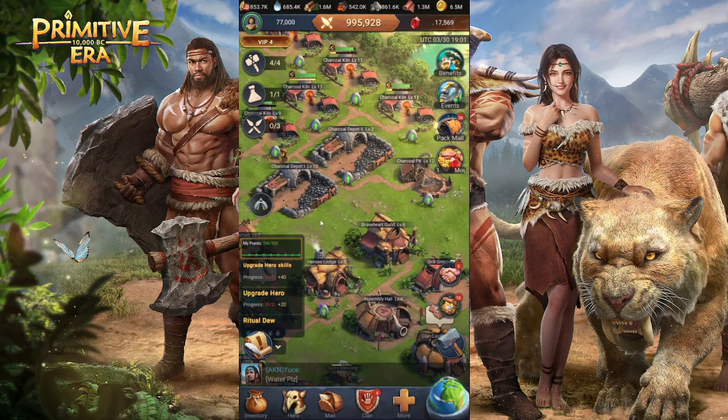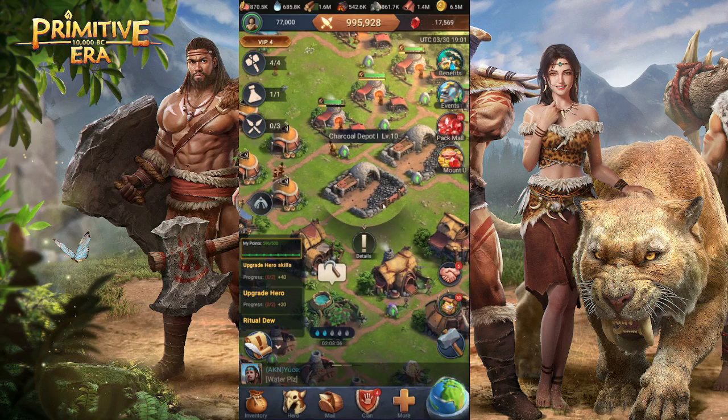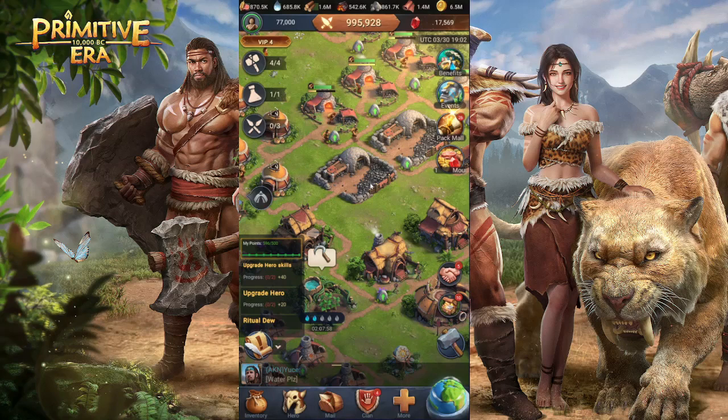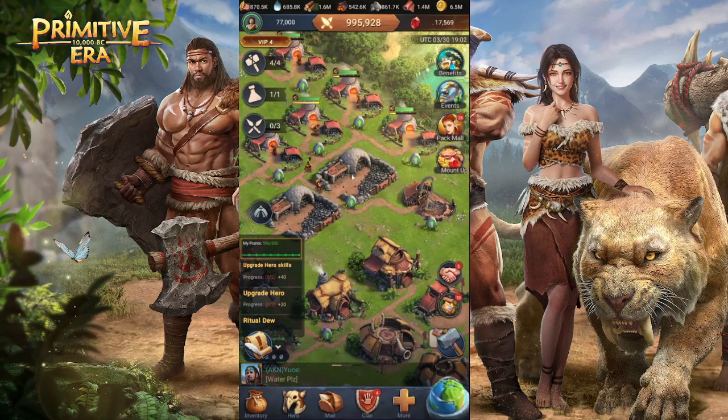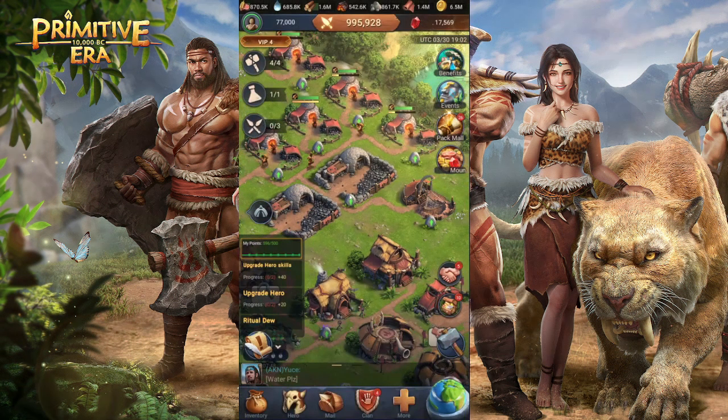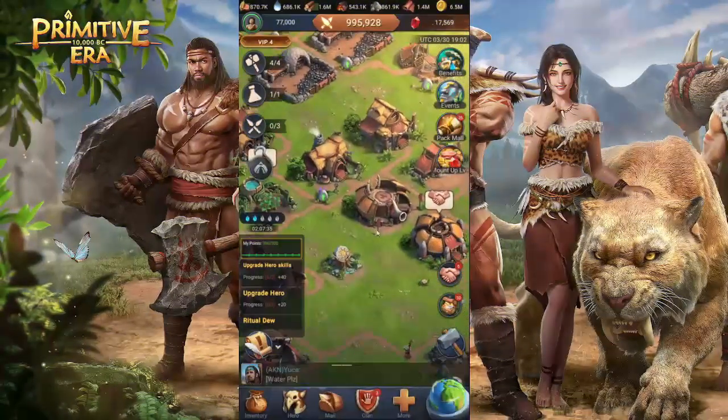As you progress you'll gain a lot of levels, so make sure to level up your storage. The max level for a storage is level 10, which gives you a resource cap of 1 million. Once you level it to 10 you can place your second storage, which also gives 1 million from the start and increases significantly with each level. Level these up fast, because if you get a lot of resources from rewards you'll lose them if your storage is full.